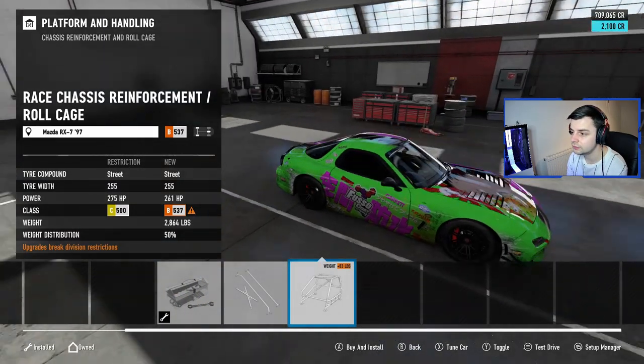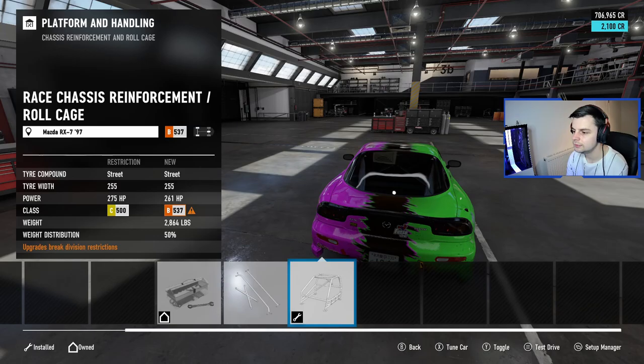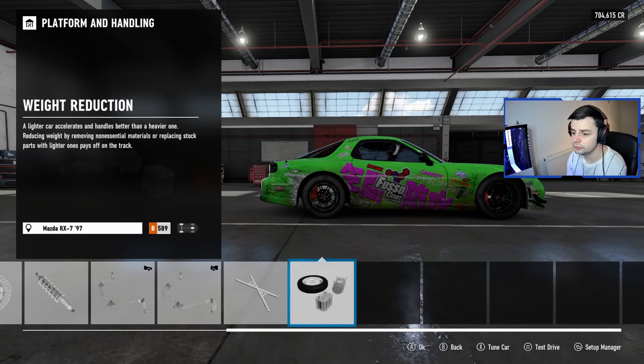Definitely a roll cage in this. Oh, that's looking fine — look at that roll cage in there as well. Damn. I love RX-7s, man. Okay, so that's everything race in there.